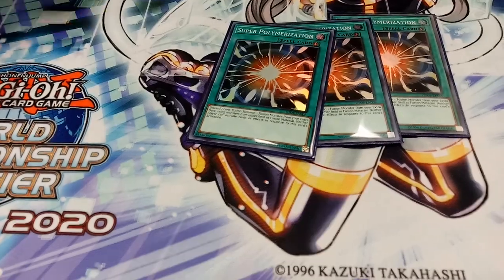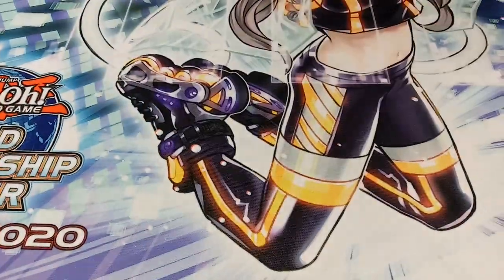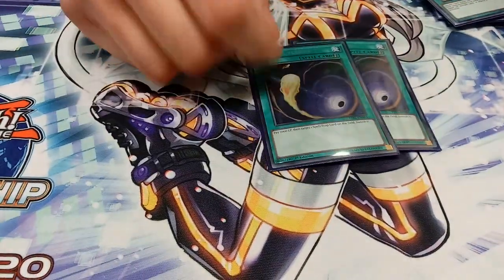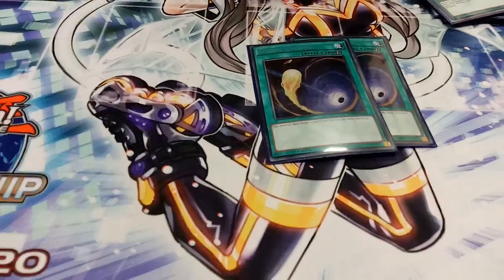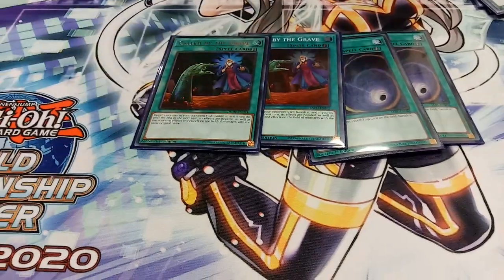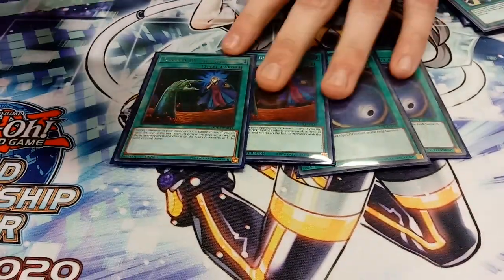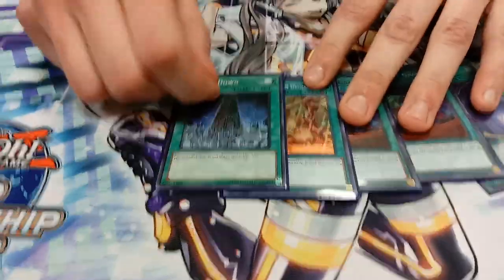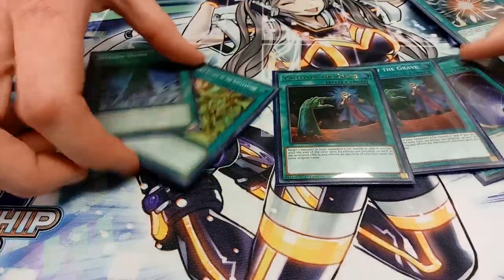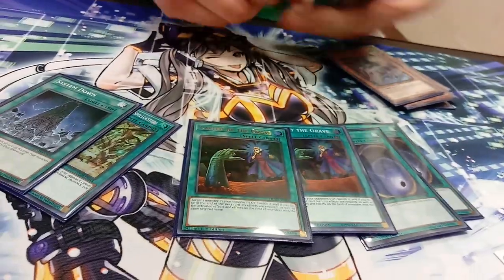3 Super Poli — we gotta be able to break Salad's boards if they're going first, or Orcus, or Thunder. 2 Cosmic Cyclones — this is for when I don't know what I'm going against and I'm going second, I just want spot removal. 2 Call By the Grave — these could've been System Downs for the Orcus matchup but I was trying to find a last-minute spot. Then the 2nd Secret Village and 1 System Down. The System Down could've been Call By's, but none of the Super Polis came in for help.